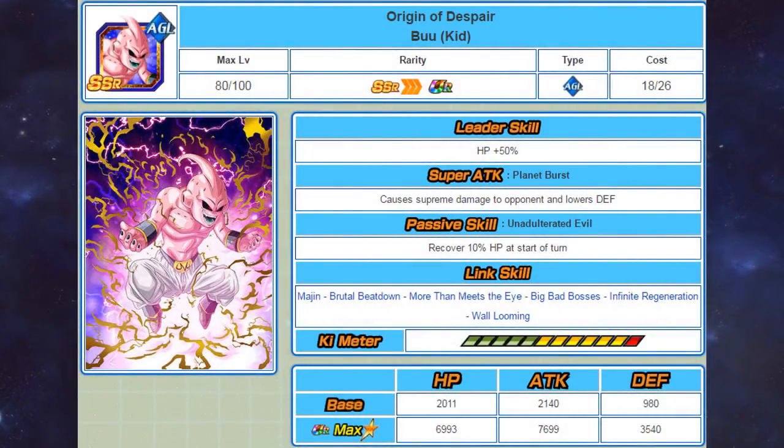Starting with the agility Kid Boo: his leader skill gives you a 50% HP boost, he causes supreme damage and lowers defence, and his passive skill recovers 10% of your health at the start of the turn. His link skills are Margin, Brutal Beatdown, More Than Meets the Eye, Big Bad Bosses, Infinite Regeneration, and Wall Looming. One thing to point out straight away is how bad his stats are — for an SSR his HP stat is extremely low, though he does have a decent attack and defensive stat.